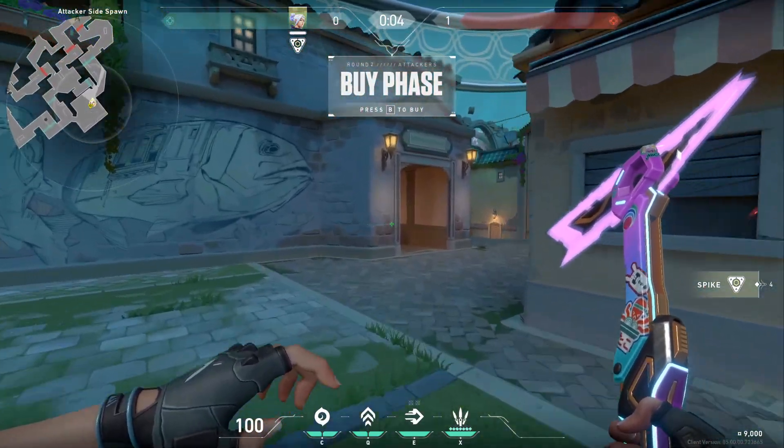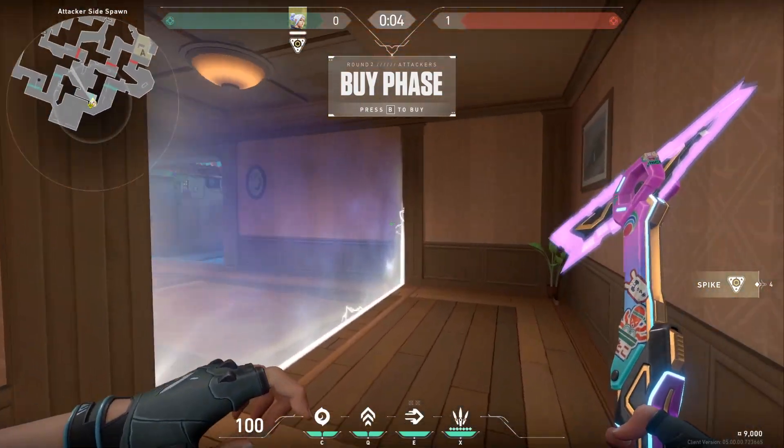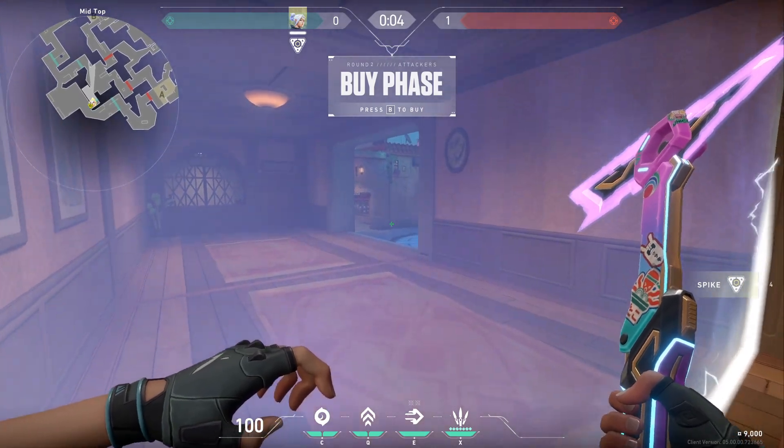Restarting from attacker's side spawn, if you head through the second furthest right, you will enter what is called Mid Top — and it's because you look over mid with an elevated height.